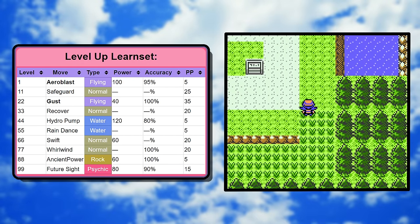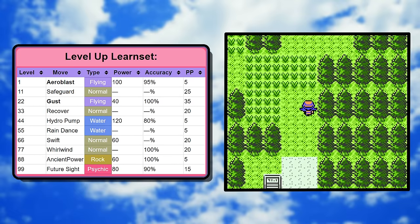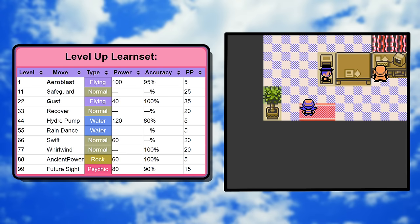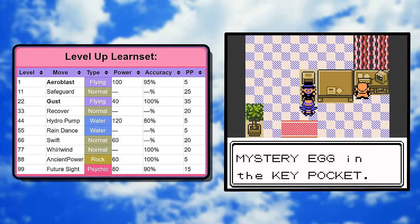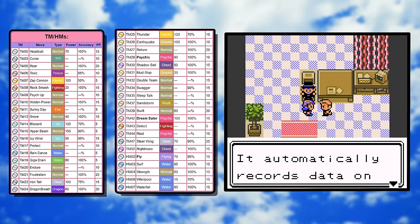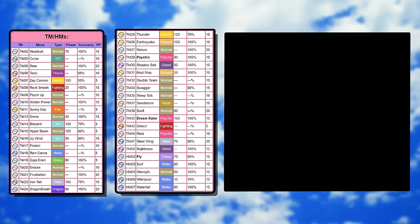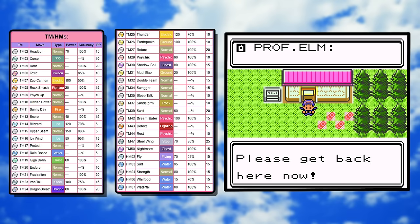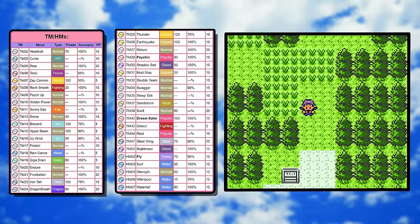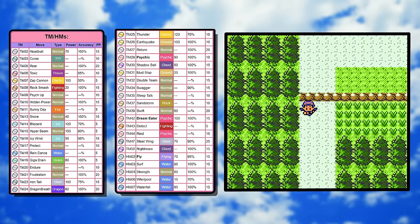Lugia has 90 in the attacks and 110 speed — that's good enough. The level-up moves are honestly pretty bad. Your level-one move is Aeroblast, which is really great and we'll get into that later, but every 10 levels you get a new move and not a single one of them is going to matter to this run. As for TMs, this thing gets virtually everything, which is why I only put the relevant moves on my overlay.